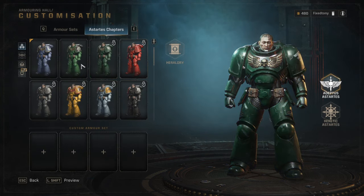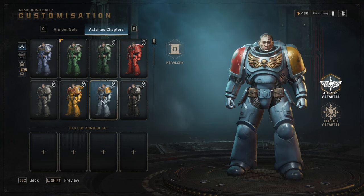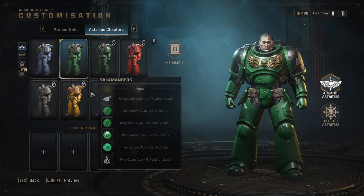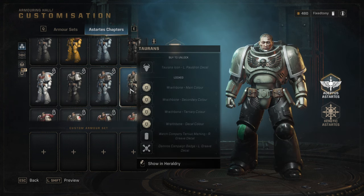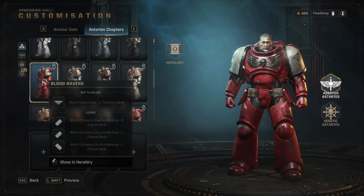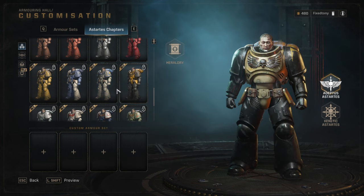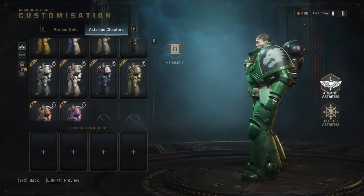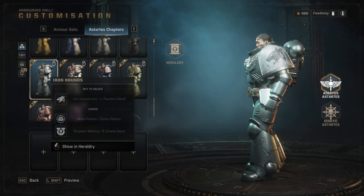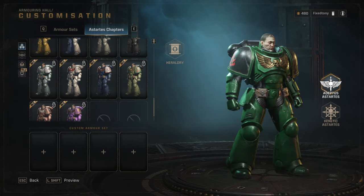The other really cool thing is if we go to the Astartes chapter section — I already bought all the Salamanders stuff. They're my favorite chapter, aside from Space Wolves. There's a lot of chapters here, and if you like a certain chapter, you can theoretically make your own chapter, especially if you reuse a symbol one of these chapters uses. I'd love it if they gave us the option to make our own symbol. I'd probably use the Ironhounds symbol for my Space Mayans because it looks pretty close to a Jaguar, which is probably what my symbol will be.